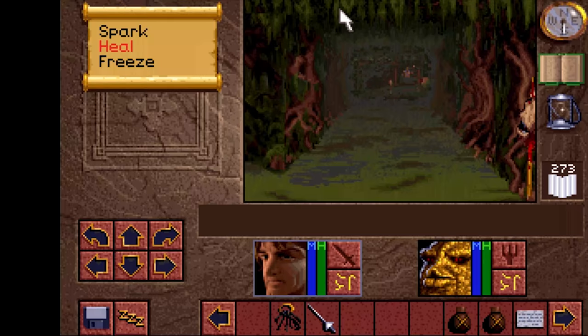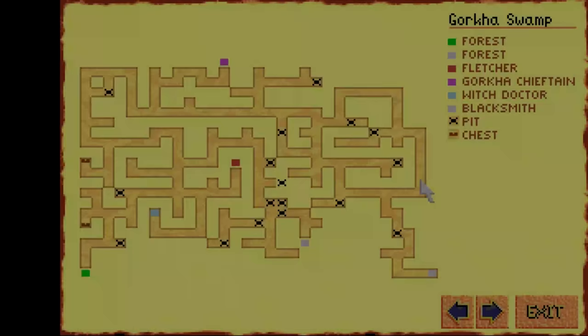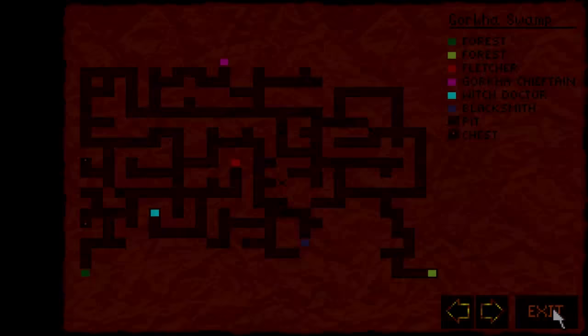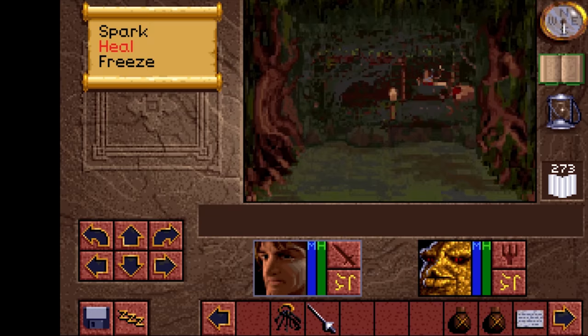Number 1: Do not attack the Gorkha people living in the swamp. They are really hard to kill and you can buy and sell weapons from them. This part of the game is much easier with the Gorkha on your side.